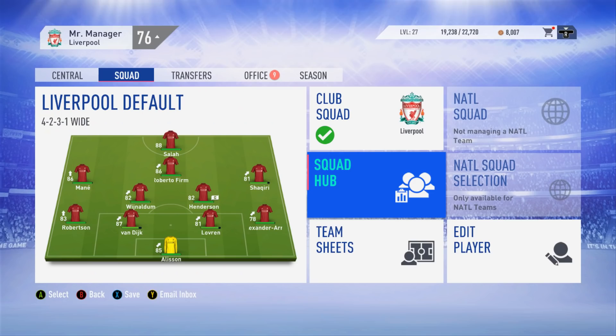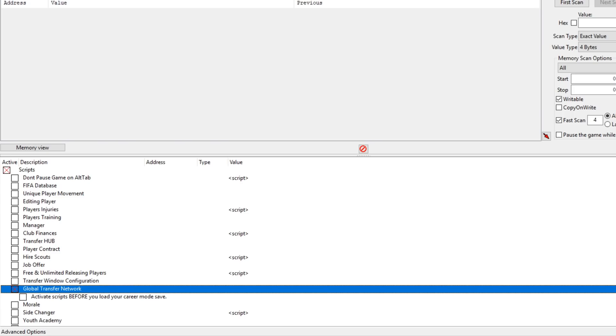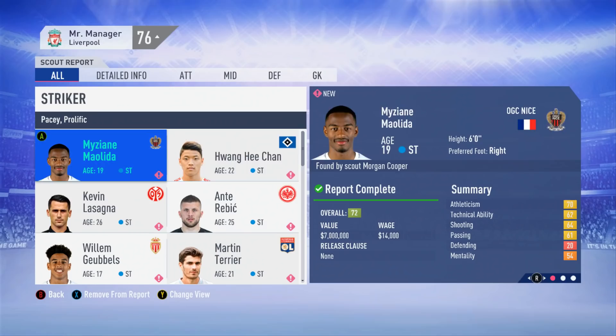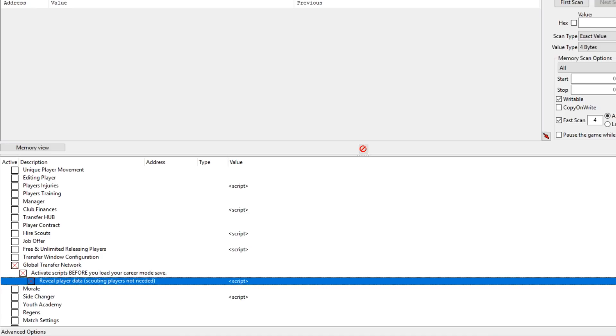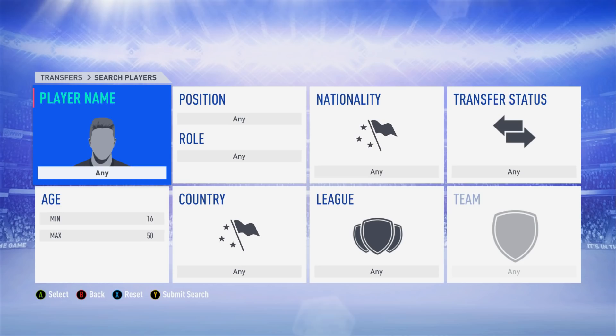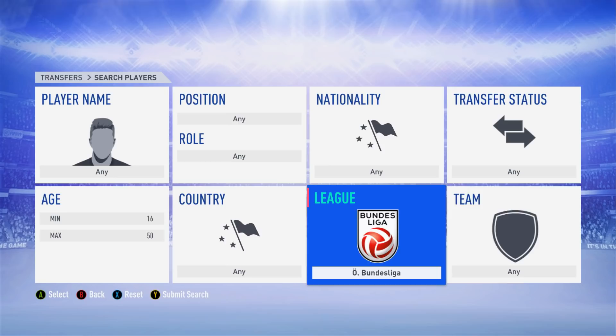One thing I haven't seen mentioned much is that you can remove GTN scouting entirely. Go down to global transfer network — it says activate scripts before you load your career mode save. Save out, go to the FIFA 19 main menu, click that option, then go to reveal player data — scouting players not needed. When you jump back into your career mode save, any player in your scouting section is fully revealed. Even on random teams, you know everything about every player — no need for GTN scouting, like old-school FIFA.